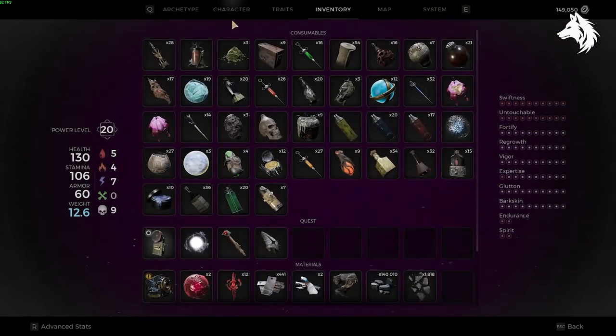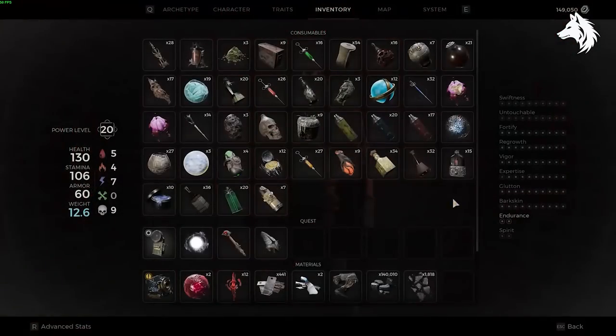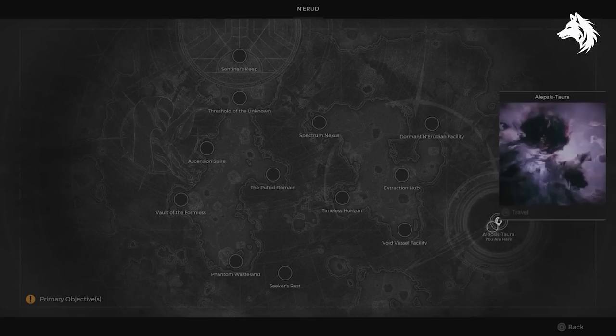I want to share with you guys everything you need to open the Corrupted Door and get the secret Archon class for yourself. I apologise in advance for the poor quality of this video, as I just quickly put it together so I can get back to playing and getting the class for myself. Basically, we just need to equip the right set of gear in order to unlock the door.